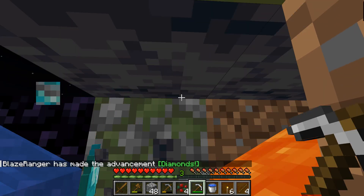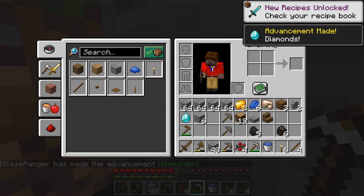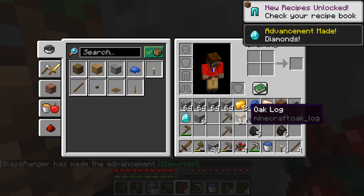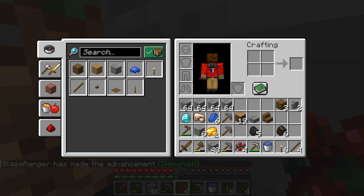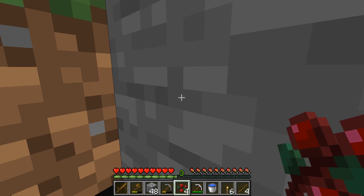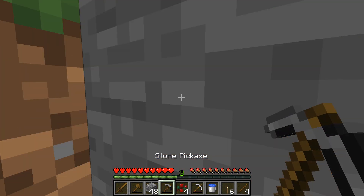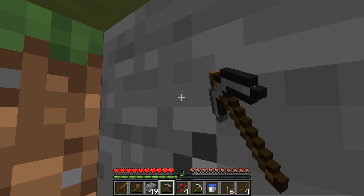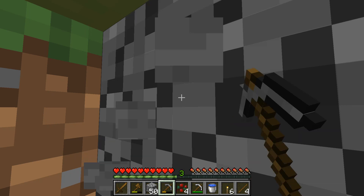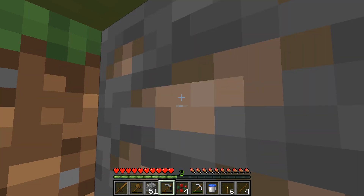And then we'll head downstairs and have a look to see where that ladder goes. First diamonds! We did get one more piece of iron, so we just need eight more and we can make a hopper. That should be a priority. Sun's coming up — eight more and we can make a hopper.